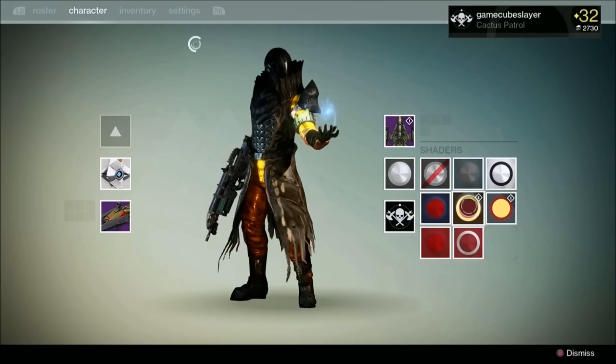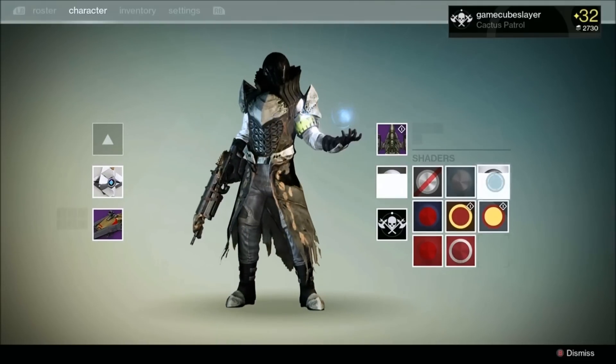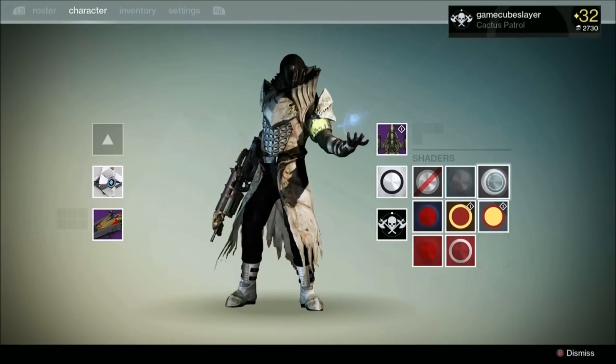I don't like the way the Crota's End chest piece and boots look with it. It looks good with Obsidian Mind, but the legs I just can't stand. So, the Nowhere is a fucking awesome shader.